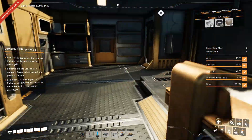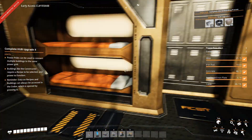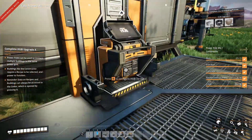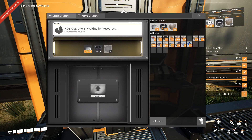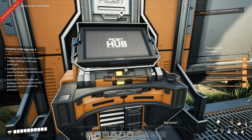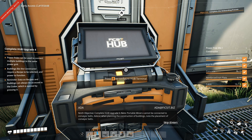And see if we get a second toilet now, or maybe a bed to sleep in. Do we actually have a bed? We actually do — we have two beds even. I'm not entirely sure why we need two. Let's see if the upgrade gets us anything new. Let's put in the plates, the wire, and the concrete. We got upgraded! You have unlocked: building, conveyor belts and poles, inventory additional slots. Ninth objective: complete hub upgrade 5. Note: portable miners cannot be connected to conveyor belts. Advice: when planning the construction of buildings, note the placement of conveyor belts.